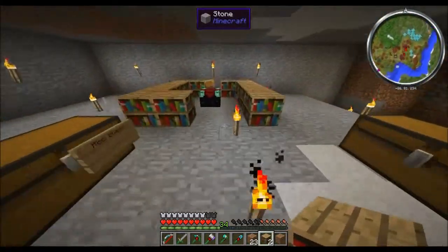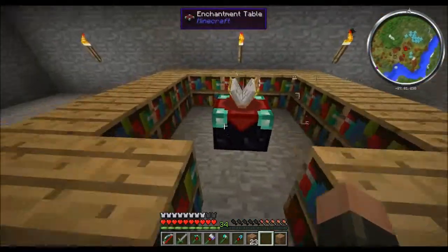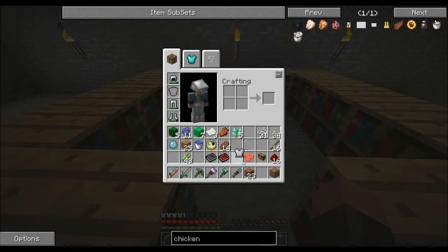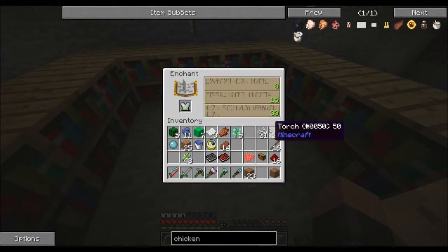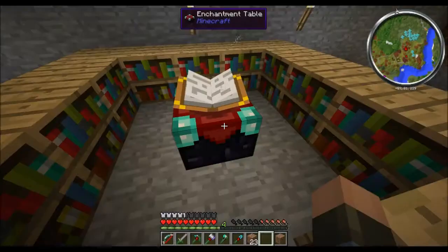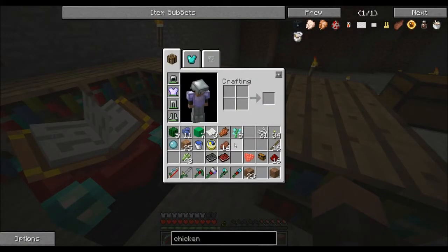The final touches — boom, full power enchanting, and it's time. We've got 30 levels. Let's enchant our chest plate here — boom, what do we get? Protection 4 and Unbreaking 3. Good, good, good. That's pretty nice.